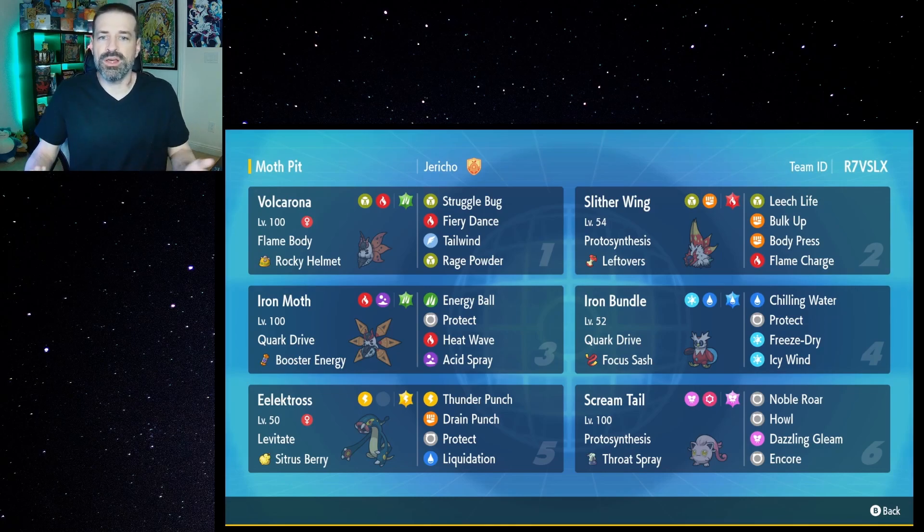The three Volcarona are really the main piece here. We have Volcarona — the original one — which is more of a support role. It has Rage Powder, Tailwind for nice speed control, Fiery Dance, and Struggle Bug. Struggle Bug is nice because it lowers the special attack of both opposing Pokémon, and as a bug type it's great to go into Armarouge or Indeedee. Even though Armarouge doesn't take super effective damage, it does lower their special attack by one stage.